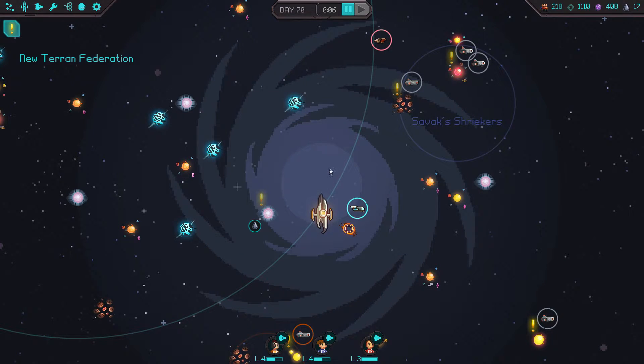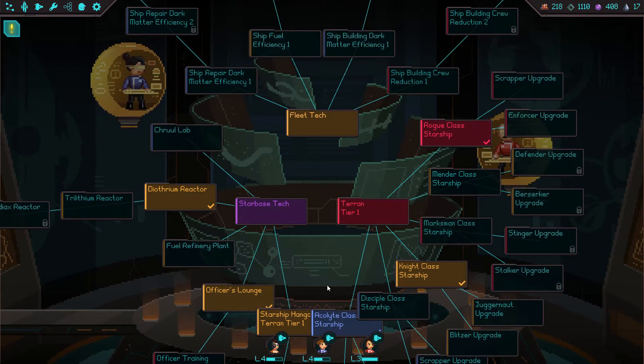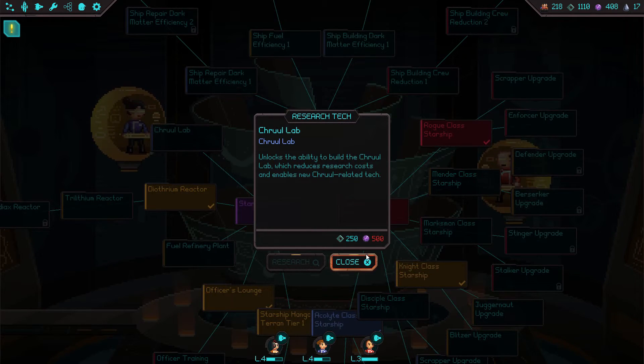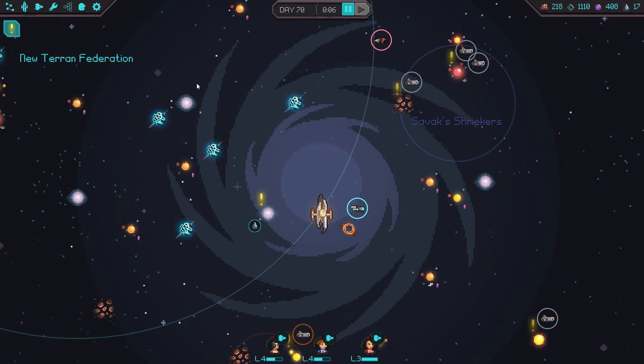Defeat the debt collectors and we got some rewards out of that. We actually have quite a few rewards. Can we research? We wanted to research the cruel lab — we still need a little bit more dark metal, we'll be working on that in the future. Guys, I hope you're enjoying Halcyon 6 so far. We are whipping up the galaxy pretty darn good. Until the next time — stay foxy, and much love.